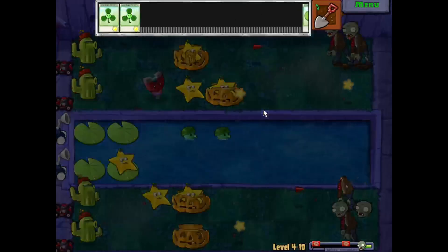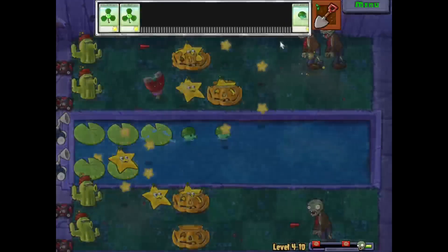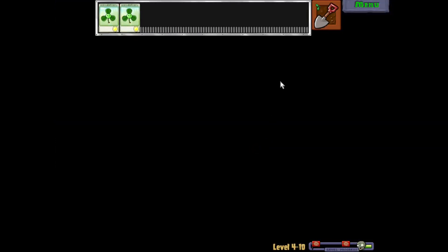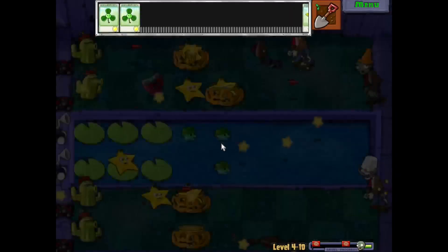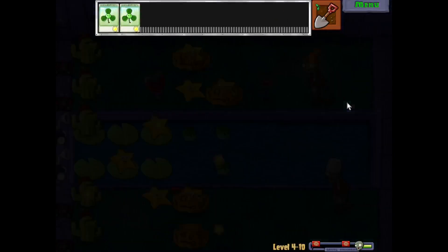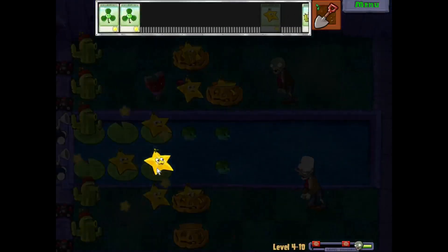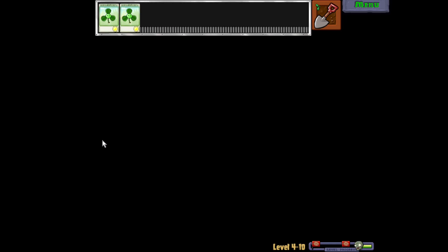Just put that back there. Now all our land-based rows here have defense with the Cactus. We just got to start working on the middle. We got the Seashrooms, but they're really not that great, if I'm being honest. And I'm hearing Bucket Heads — aye aye aye. That's all we're going to get, I think — just Starfruits. I don't think we're going to see anything else. Another Magnet would be nice. I've got to wait here.